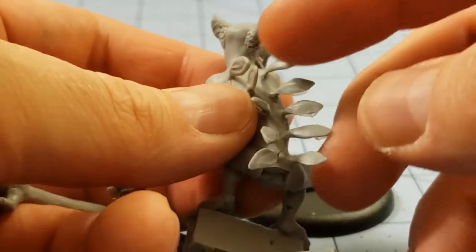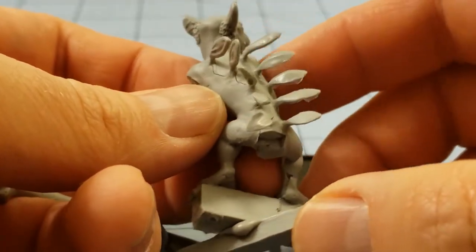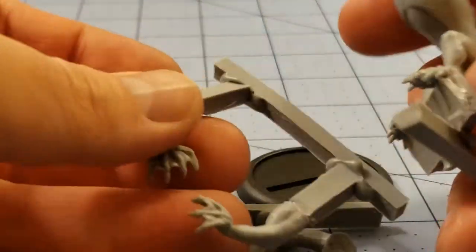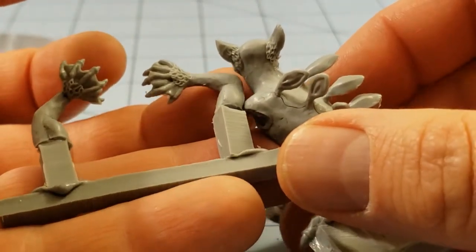My first worry is I've got to be careful with these things on his back — I don't want to break them, and knowing me, I have a very likely chance that that'll happen. So fingers crossed that it doesn't. Otherwise, the model itself doesn't look too complex in terms of putting it together. Hopefully we can have his paws fit nice and flush with the body. We'll see.